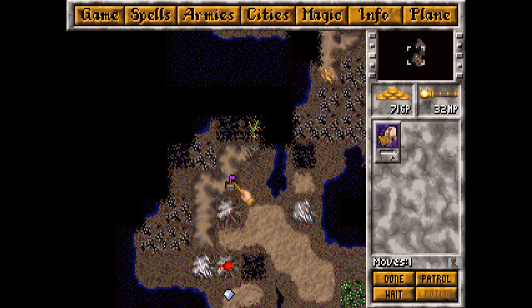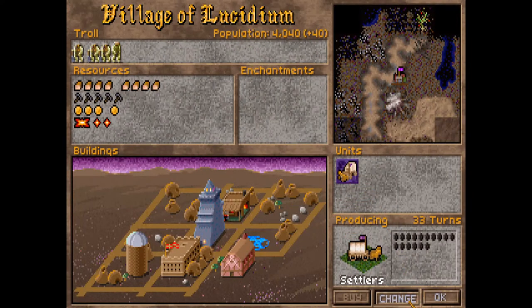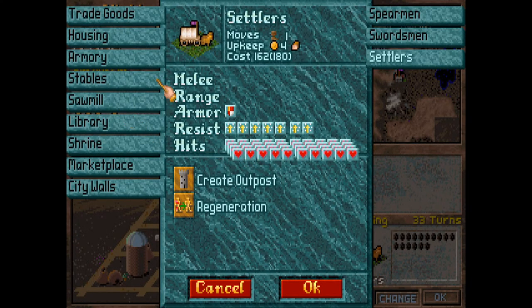Okay, settler time. Now we're going to change things up - we're not gonna make another settler. Now it's time to go for the tryhard build.